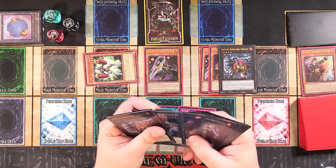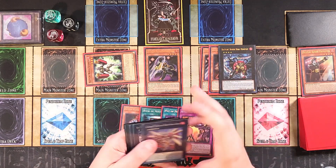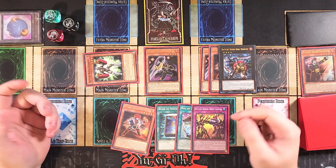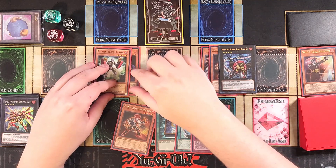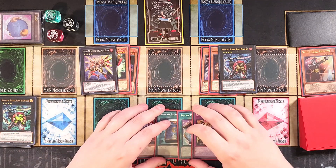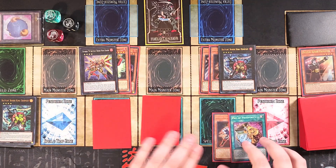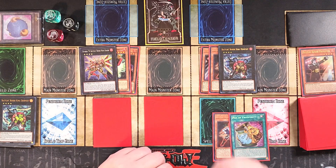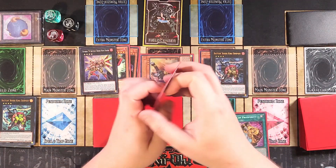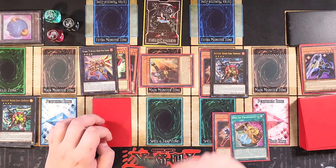We Special Summon Spar to the field. We can make Nova Kaiser and if we have the Rank-Up Magic we can turn it into C79, which is really cool. We overlay both into Nova Kaiser, which soul charges its materials back if destroyed. We have two interruptions against the opponent. We pass to the opponent, and when they go we use Uppercutter's effect — discard it to Special Summon Promoter back to the field.